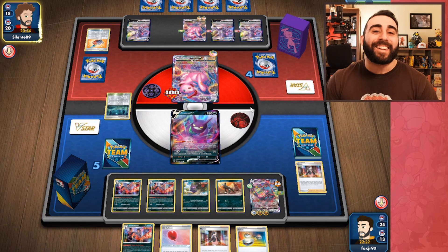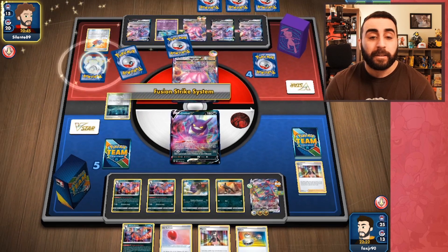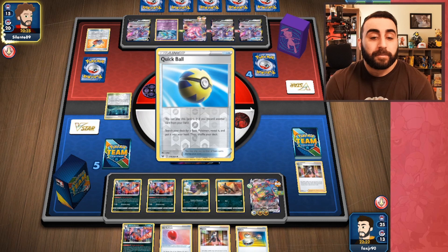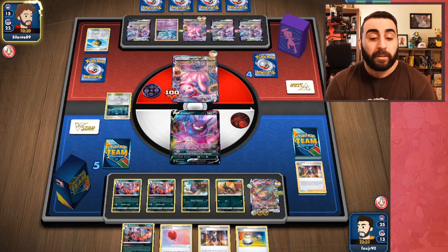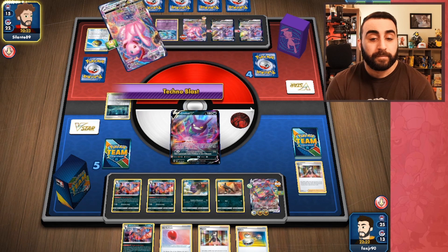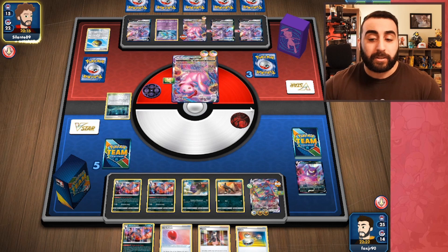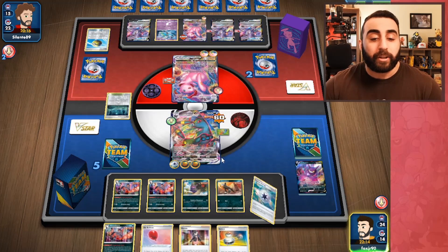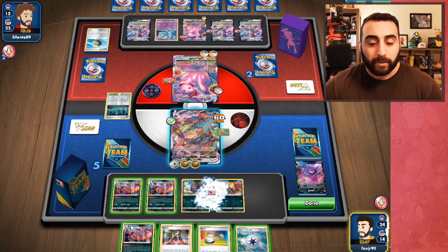Of course they get the Boss and flip heads. Give them everything. They won't be able to power up the Meloetta though, and they only have two prizes left. I don't have the Single Strike energies to hit with Morpeko. They use Cross Fusion Strike. I'm feeling pretty unsure. We'll send up Umbreon — if I get an Urn I can discard the Single Strike energies.